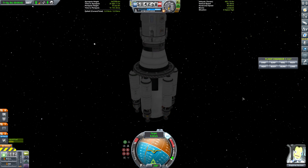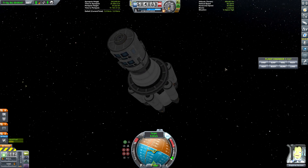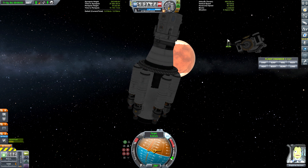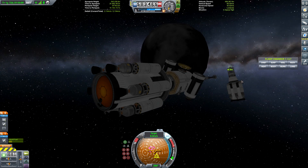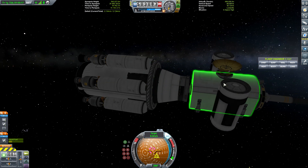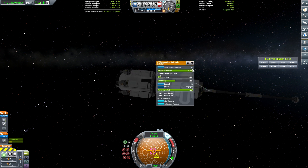I forgot to put RTGs on here — I was going to put RTGs on here and I forgot to. So much for rendezvousing and dumping the remainder of fuel. Not going to happen. Are we even going to be able to fly that thing home? It has zero way to generate electricity at this point. This whole thing may be a bust.